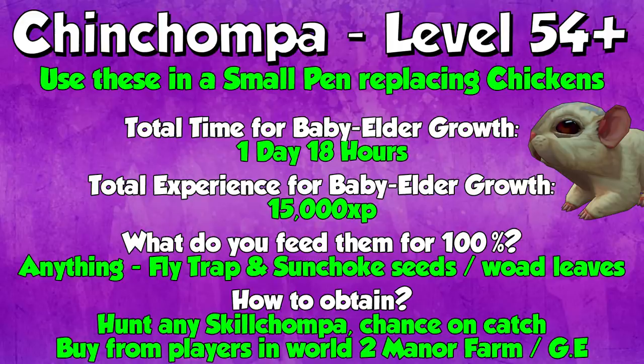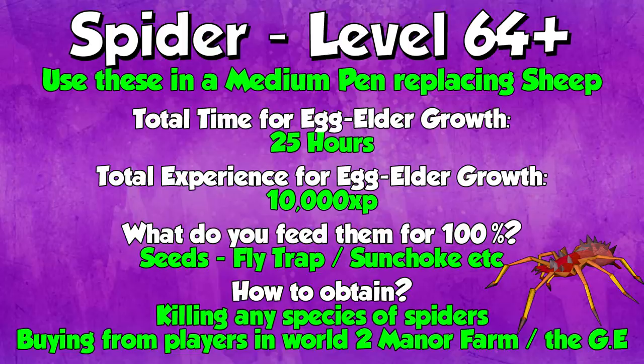To obtain Chin Chompers, if you're an Iron Man you're going to have to hunt any skill Chomper for a chance to catch these — it's pretty rare. Iron Men have a little bit of a struggle getting them, but once they've got them they can breed them. If you're a main account, I advise either buying them from players in World 2 Mana Farm where you can buy a bulk amount from people who breed them, or you can just buy them off the GE — they're pretty cheap there as well.